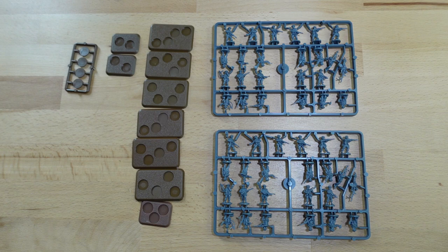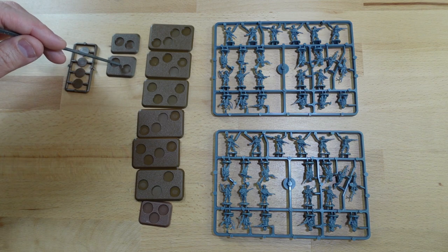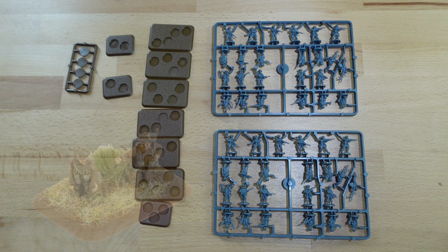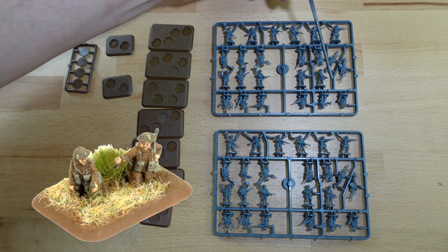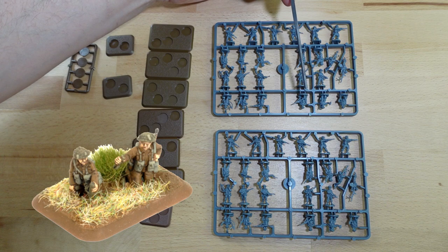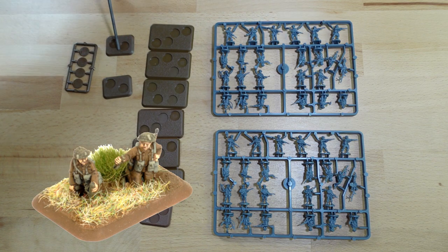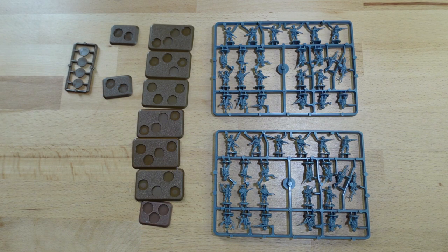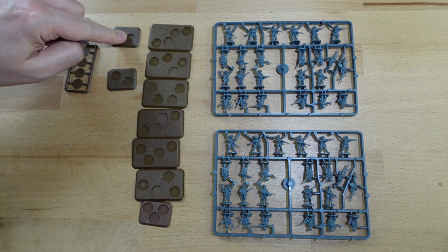Let's deal with the easy stuff first. We have a mortar team — the guy loading the mortar and the guy holding the mortar — that's your mortar team. You put one of each of those onto this base. You will see that you have a duplicate set here; you're not going to use those. Those are your first set of leftovers. If you have a spare base you can stick them on that for later, but for what's in the box those two guys onto one base is all you need. So that's our first base done.